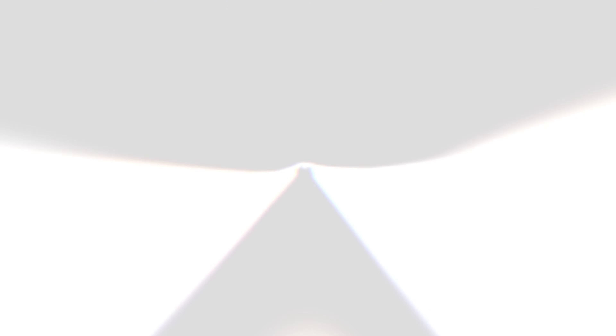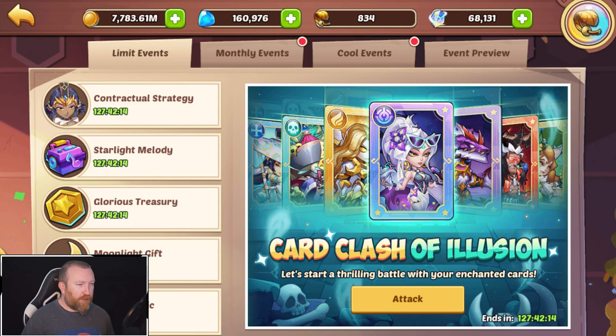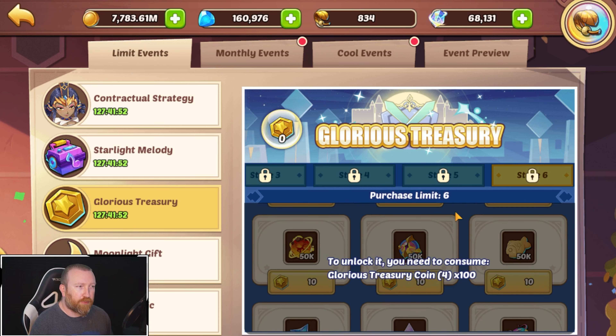Let's talk about what you guys need to do to get to certain tiers. Hopefully you guys enjoy this one. Let's jump right into it. I think the correct number is you can get 130 total of these Treasury Coins this week, so you can get three purchases up here.